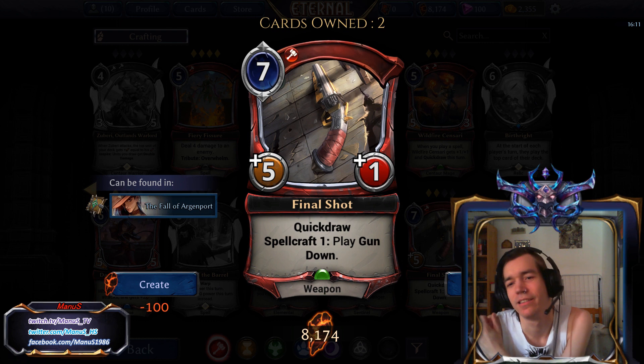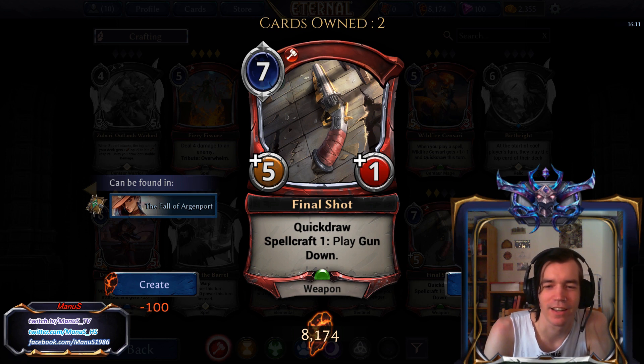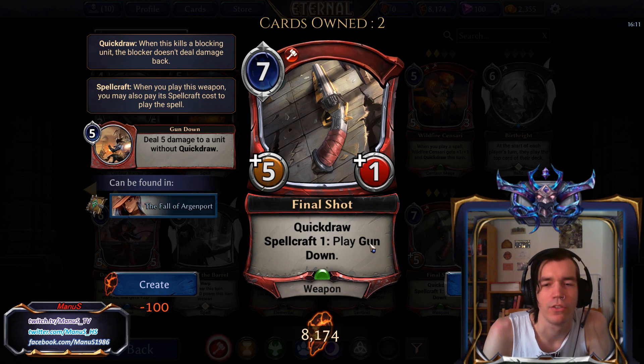Next we have Final Shot, a 7-power unit with plus 5, plus 1 and Quickdraw. That's a pretty expensive and forward-stated card with a lot of attack and little health, but the Quickdraw makes up for it. Spellcraft lets you play a Gundown. This is clearly not a constructed card, but in Limited this is pretty good for an 8-drop. Basically turning one of your units into a monster and killing a good unit of the opponent seems like a great deal. The flexibility of being playable when you're not hitting 8 power is a nice bonus too.